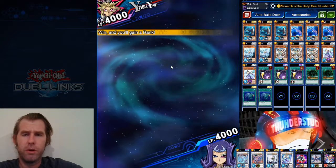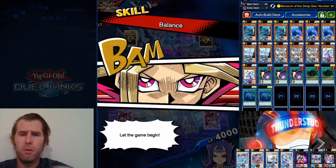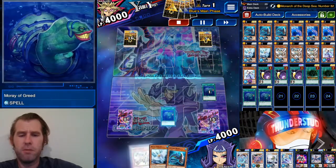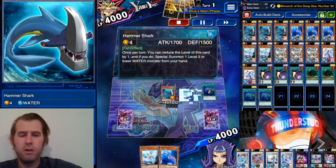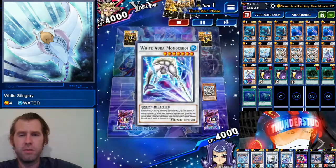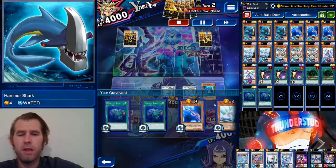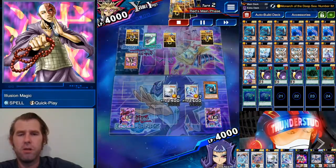Alright, here's the first replay — Yami Yugi going first, looking for that rank-up. We got a More Ray of Greed, throw away Stickers and Stingray, draw into Hammer Shark. We're going to Hammer Shark into Fishborg into White Stingray — Fishborg plus White Stingray is level seven, that brings out Monoceros. Monoceros special summons Fishborg back, and we still have that level three Hammer Shark on the field, so that makes White Aura Dolphin. Plenty of water monsters in the graveyard to make them last forever.